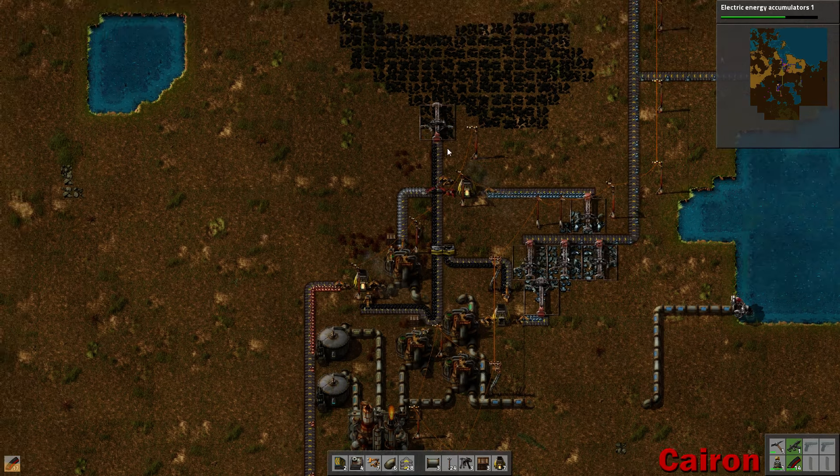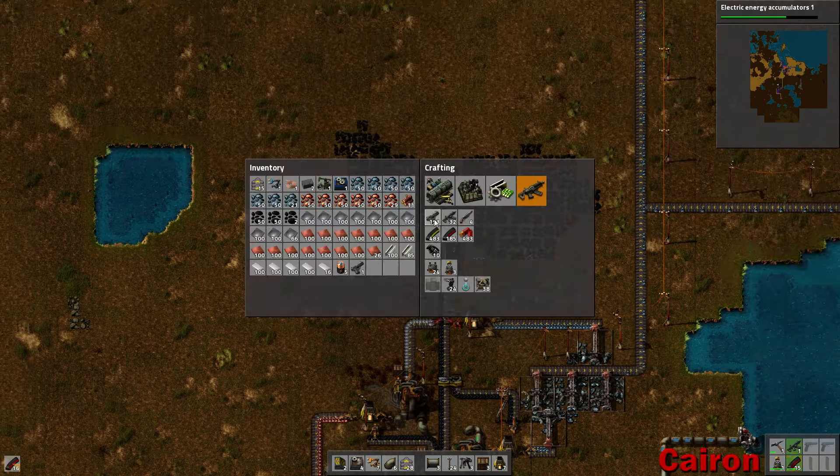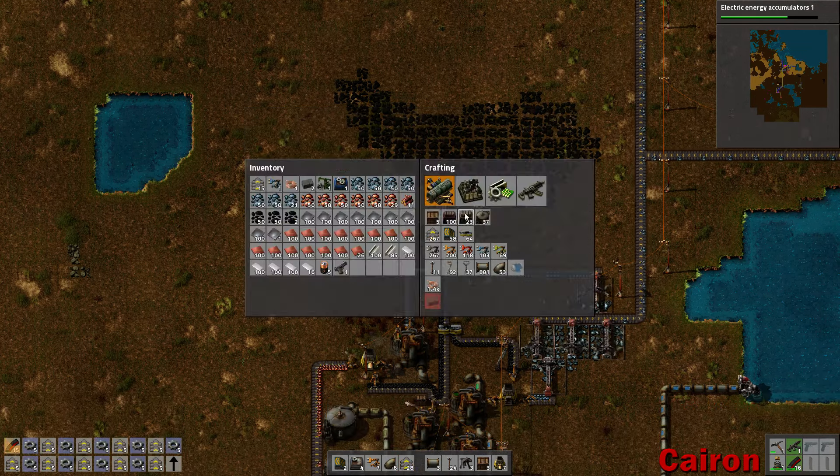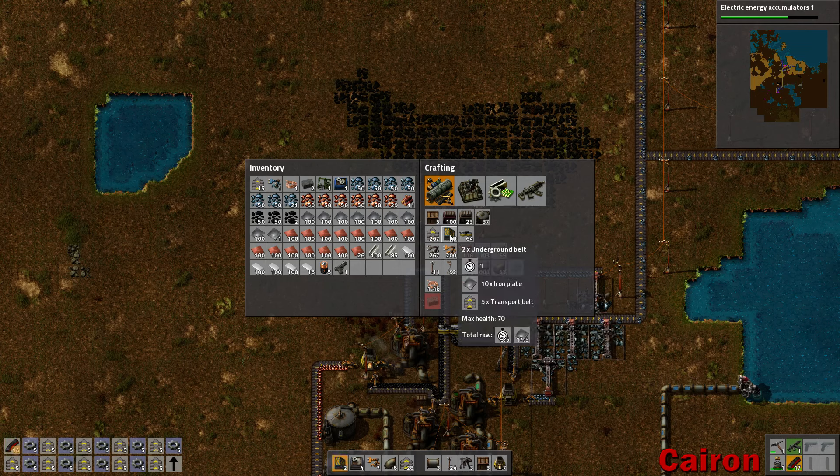So that is pretty much this process. All of these buildings are required just to make two things that we need: batteries and plastic. That's a lot.